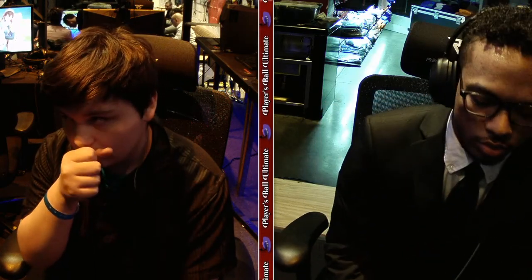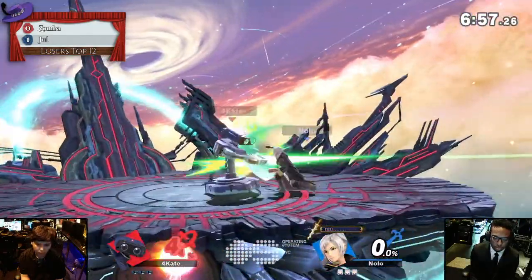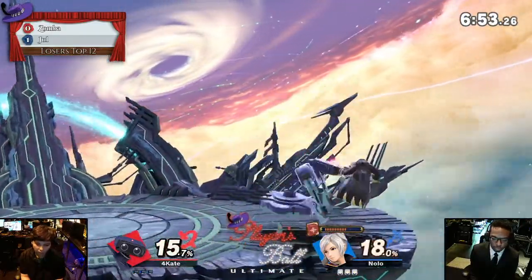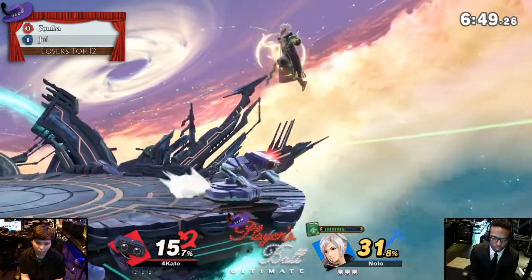Rob is such a difficult character to fight against — you can't really zone him out because he has two really good projectiles, and if you get too close you're going to get grabbed and grappled to death. So definitely take advantage of that range and keep him disadvantaged for as long as you can. Stage change bringing us to Final Destination — a great pick for Zamba because now there's a little bit less room for Jewel to control.